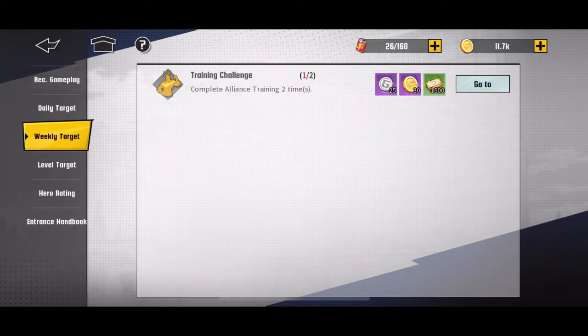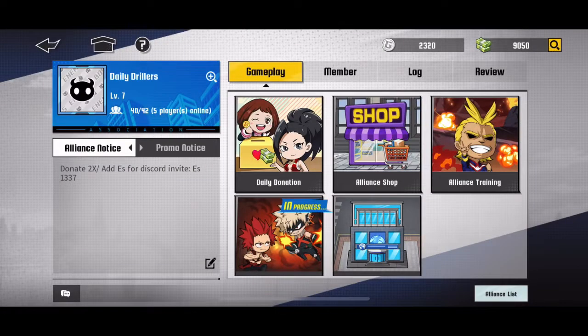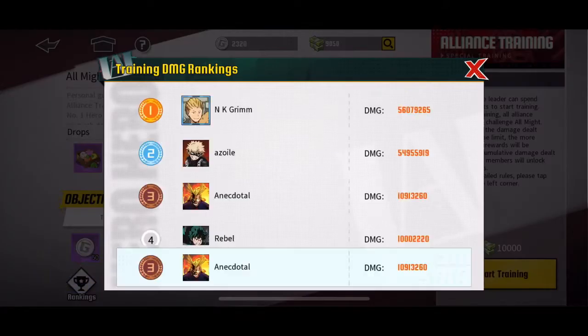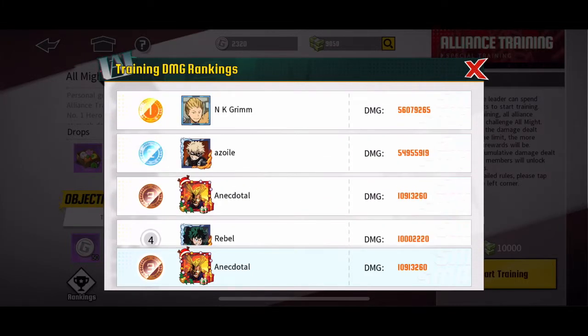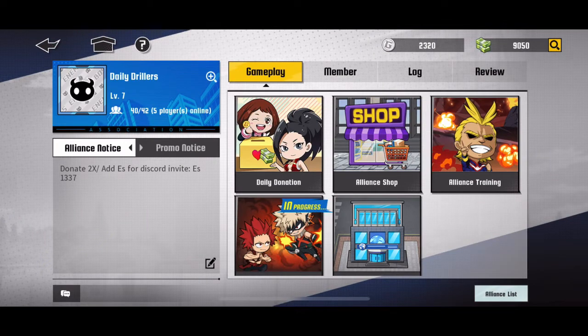Alliance training beats everything because it's a weekly thing — if you do it twice a week you get 30 hero coins, and you get hero coins for finishing everything plus around seven enhancement vials and food just for participating. I still think alliance training trumps everything. Research really needs a buff — it's just not good enough right now and doesn't beat alliance training. Alliance training also needs a buff with more rewards and more damage for that game mode.